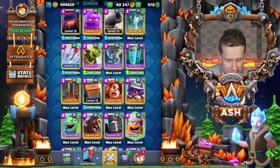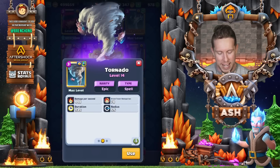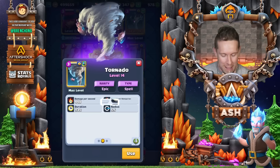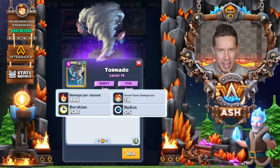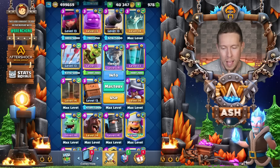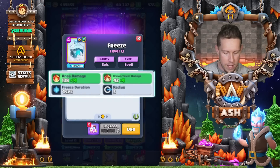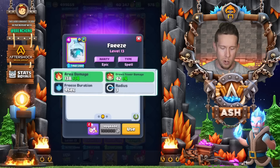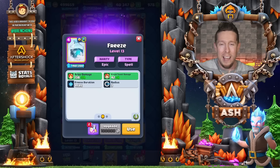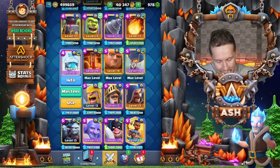My personal favorite card in the entire game — probably the most dynamic — is Tornado, but you don't have to upgrade it. All you're getting when you upgrade Tornado is a little extra damage. The radius, duration, and pull power stay the same regardless of level, so hold off. Similarly, Freeze: its radius is always three and duration always four seconds, so you're just upgrading it for area and crown tower damage — which is negligible.